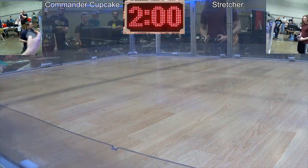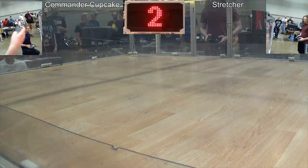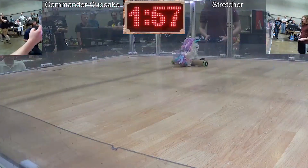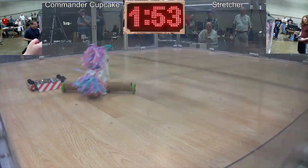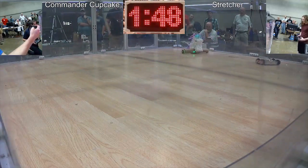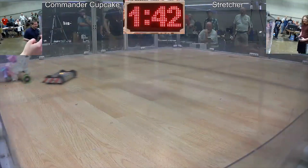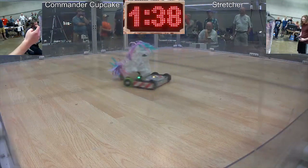Our second match with Commander Cupcake is against a robot called Stretcher. This robot has a pretty cool design — it's a four-wheel drive wedge robot with a kind of Danger Zone-type red and white striping on it. Unfortunately for us, his shape is perfectly suited to get underneath our robot, so he pushes us around right from the get-go.